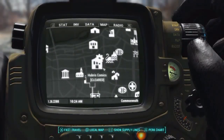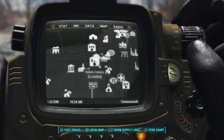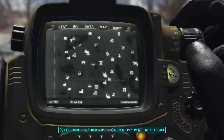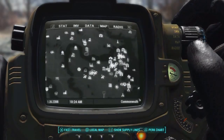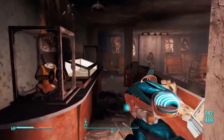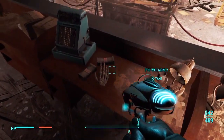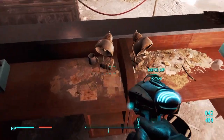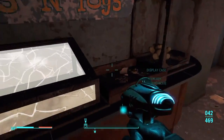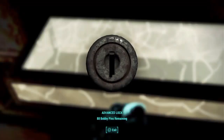This tip is a location for a very overpowered weapon. You want to go to Hubris Comics — it's not that far from Sanctuary. I'm showing you on the radar; it's just near Diamond City, a bit north. As you can see, I'm checking it out — there's a lot of pre-war money, it's a good place. When you enter, there are going to be some feral ghouls, which are these zombie-type creature things.